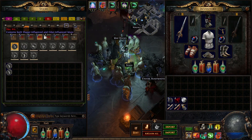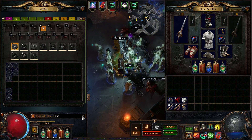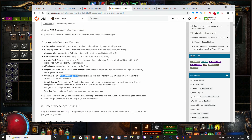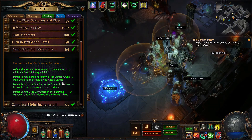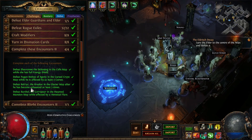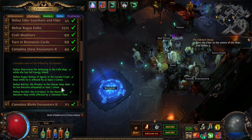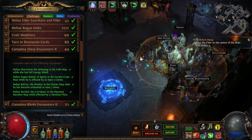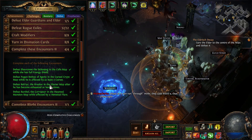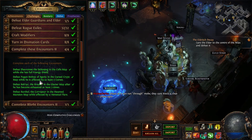The Glacier map boss is like a leaping goat. Once he leaps a few times he becomes exhausted. You can't do it with minions because you'll kill the boss before he can do it. You wait until he's exhausted and then kill him. It's an easy challenge.